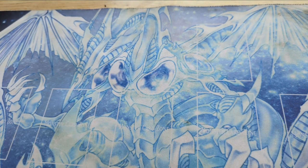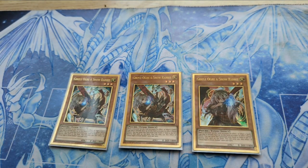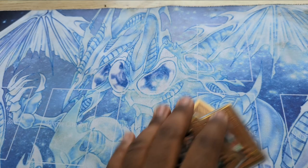Next in the side deck is three Ghost Ogre & Snow Rabbit. If we really want to deal specifically with Spright, Ghost Ogre is there for that, and it also handles any other deck that relies heavily on monsters. It can also handle floodgates if they come up — though floodgates aren't a huge concern in this deck, since we usually have ways to destroy them with Desperado, Runic Destruction, Last Stand, and similar cards.